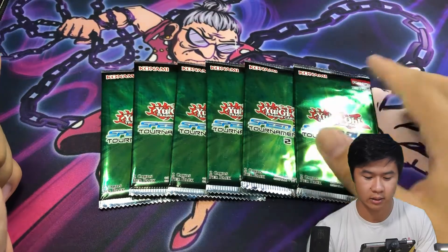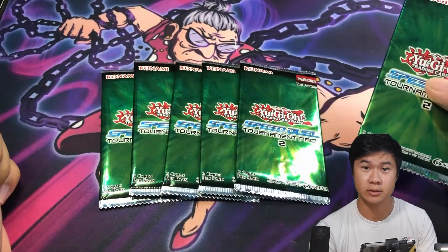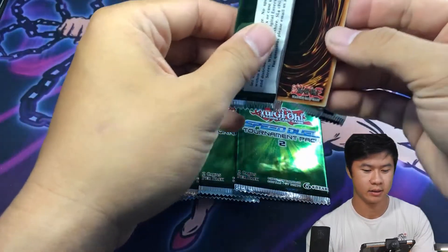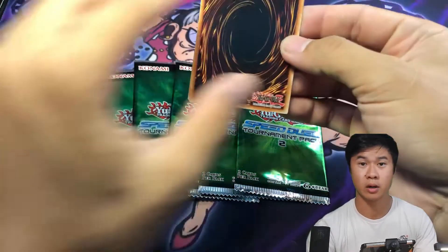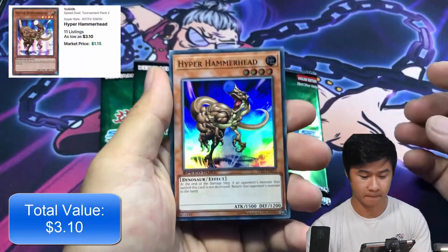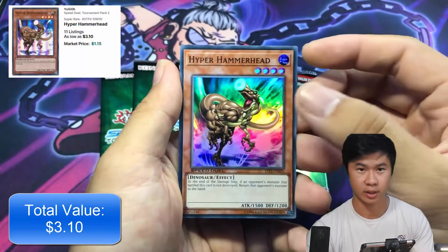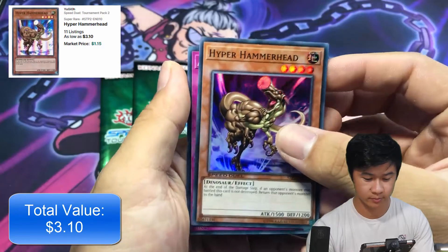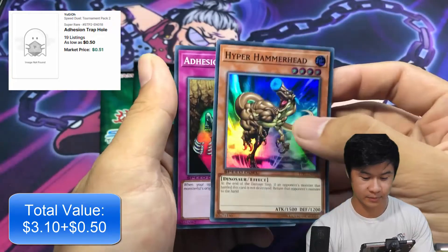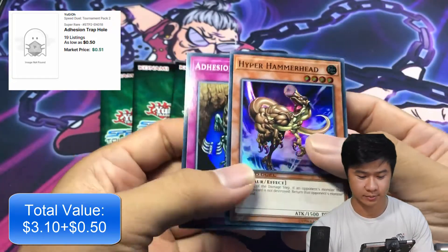Let's go ahead and get into it. There are only two cards in each pack. First up: Hyper Hammerhead — super rare — and Speed Duel Adhesion Trap Hole. These were apparently not weighed, but who knows.